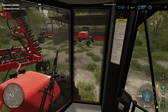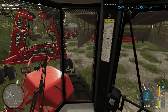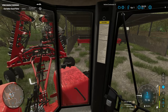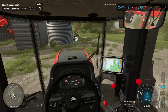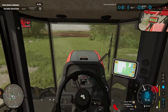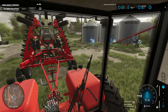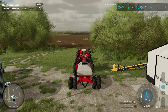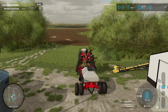We've got this thing backed in here really good, so I'm hoping I can get her hooked up. All right, looks like we got her hooked up. Let's sneak ourselves on out of here — and it looks like this thing is set up to do the solid fertilizer. I was a little bit worried we weren't going to be able to run solid fertilizer because the seeder itself didn't show fertilizer as an option, but it looks like we're all set up.